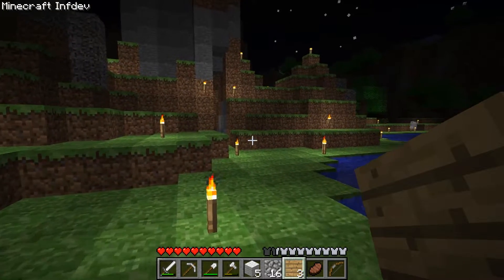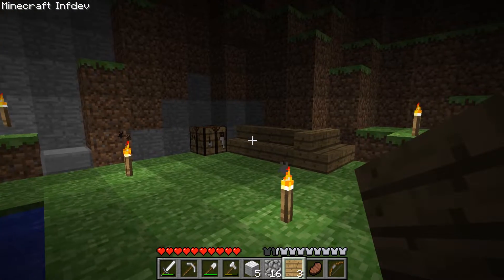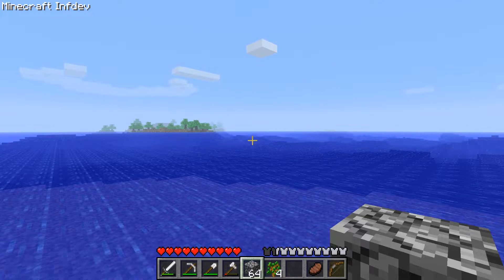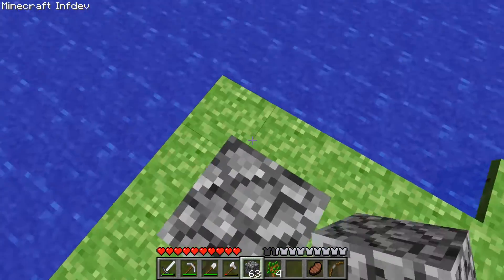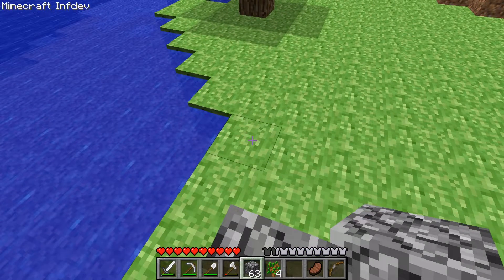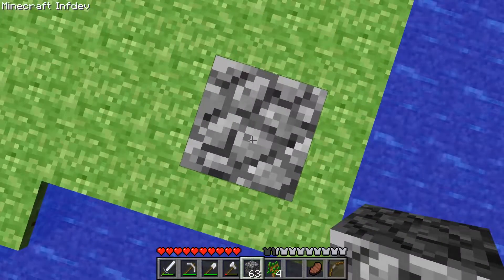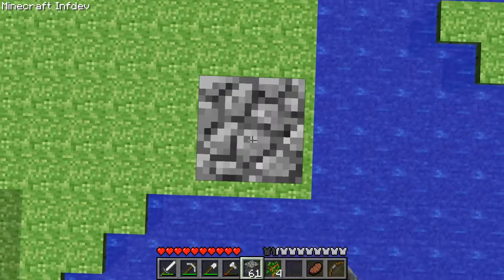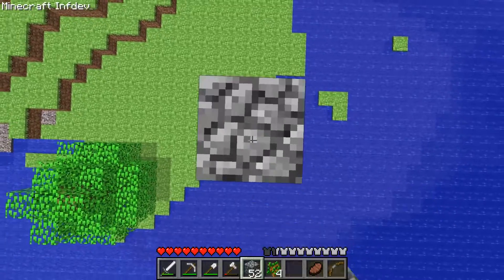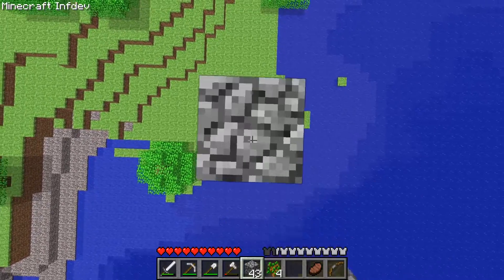Now we've got a couple of other things on the list to check out in the InfDev versions. One thing I wanted to experiment with before the changes were made was the build height. In this version I wasn't sure if there is a build height limit or how high it is. We know the ground here is at a height of 64, and although in these early versions we don't have coordinate numbers or Y levels, assuming we know this is 64 and we have stacks of cobble that are 64 as well, we can calculate how high the build height is. It's kind of slow doing stack jumping in these versions.